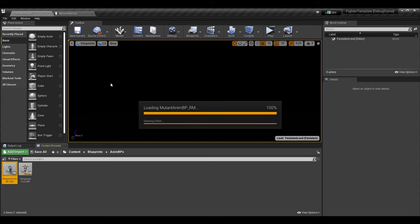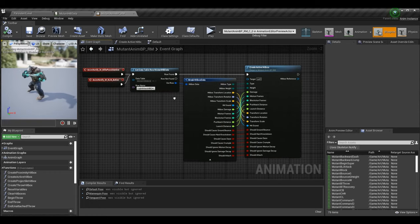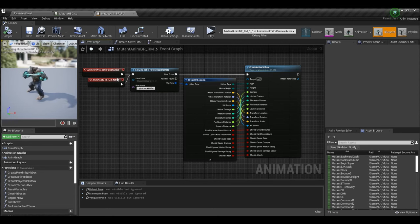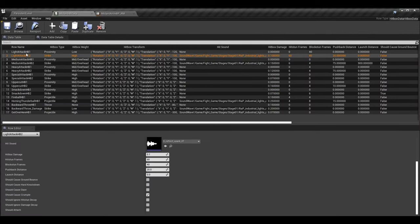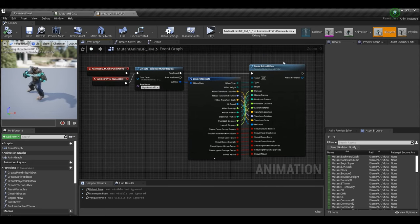After setting up moves with that parameter, we go into our animation blueprint because we need to pass that data along when we spawn the hitbox to the actual hitbox actor we create. In the event graph, we go to the particular move — in this case our light attack, which has the hitbox set to cause crumple. You can see light attack hitbox 2 — my system uses an anim notify that fires to create this hitbox, grabs all the row data, and passes it to the actual hitbox actor.